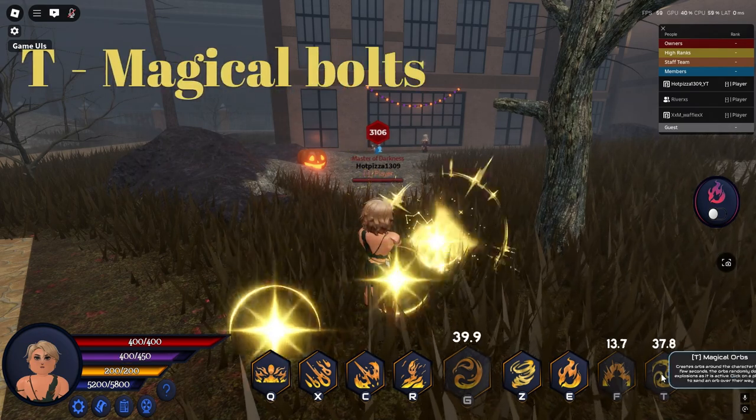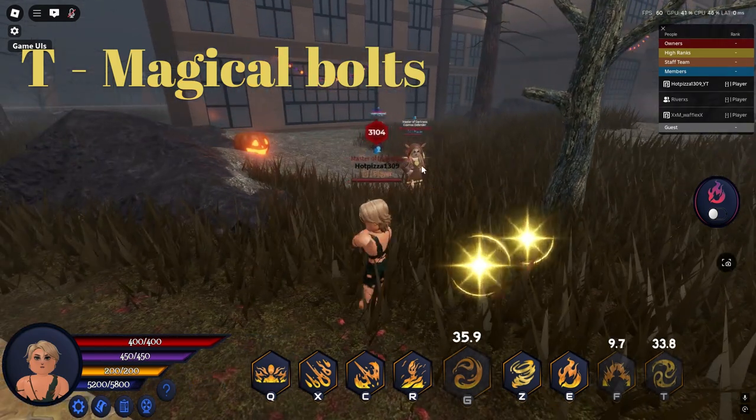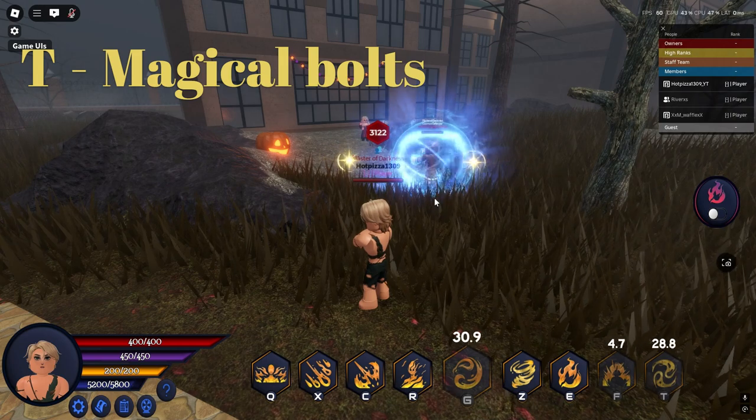After that we have his Three Bolts. Click the key bind to summon three bolts and click where you want to place them. The person you click will have one bolt sent to damage them and knock them back multiple times.